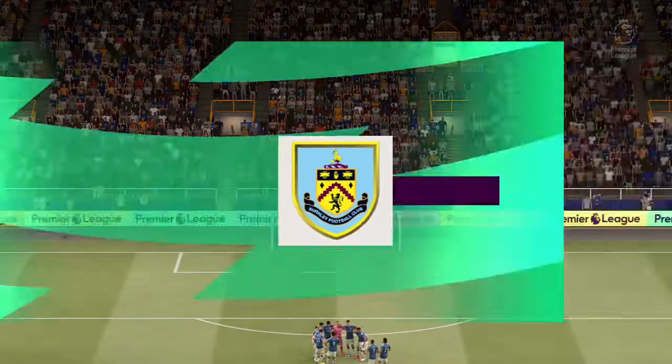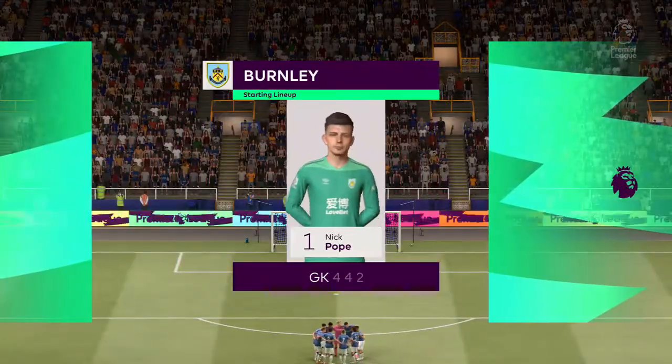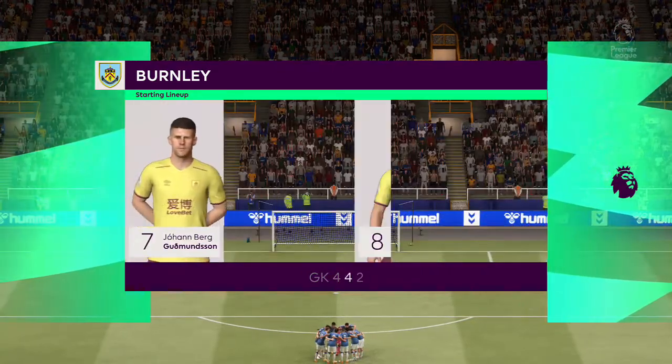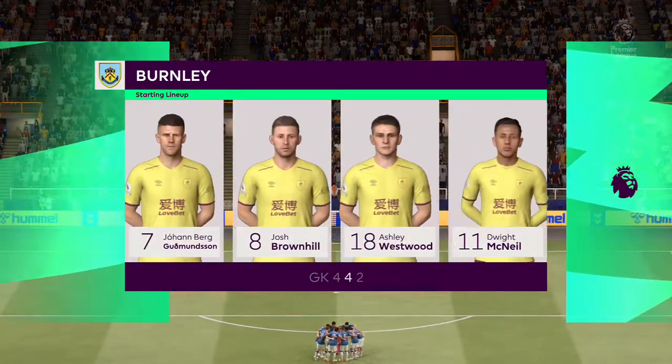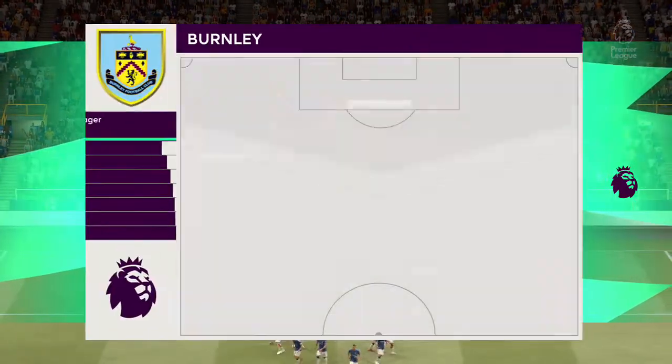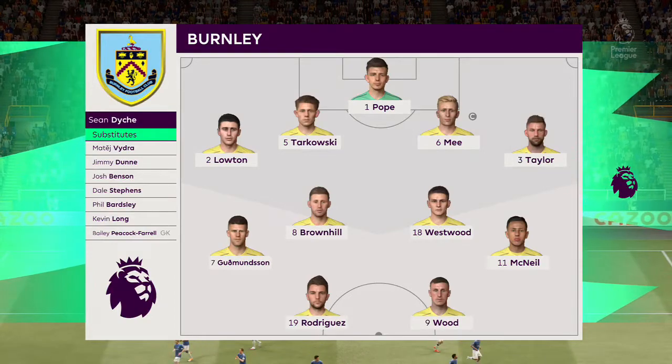And this is the initial 11 for Burnley. It looks like a conventional 4-4-2, a preferred formation by Arsene Wenger when he arrived at Arsenal — two main strikers, four across the midfield. Really important for the full-backs to link up with the wide midfielders in this system.